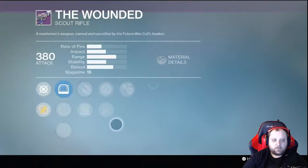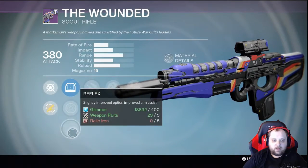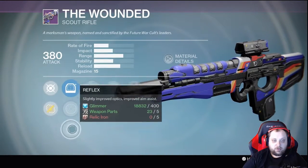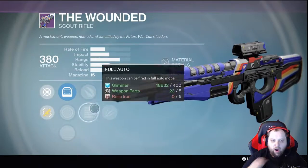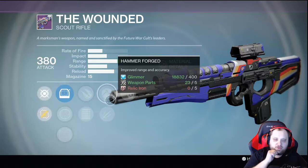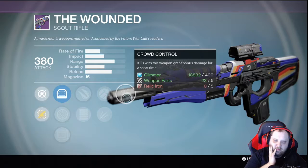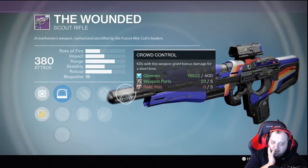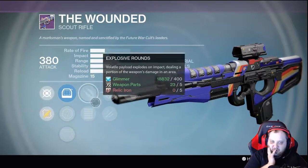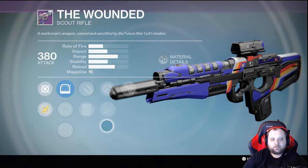Red Dot, Reflex, Range — I'd probably go Reflex here. You have Explosive and Full Auto — pretty nice. Hammer Forge, Unflinching — not bad. Crack Control — I'd probably go with something for PvP: Crack Control, Unflinching, and Full Auto. For PvE: Explosive, Unflinching, Crack Control. Not another bad one.